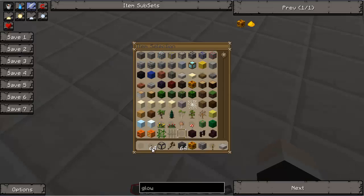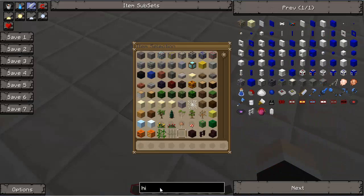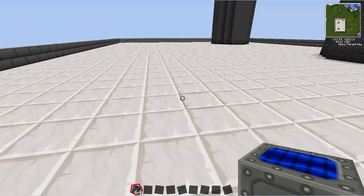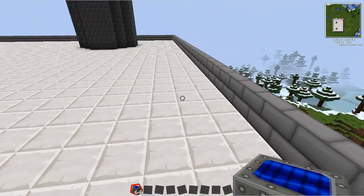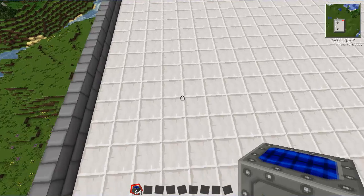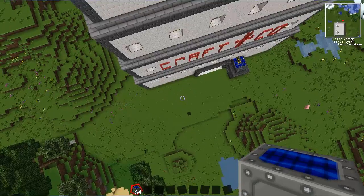Just in case you didn't know, I am using creative for this whole build — it's just for aesthetic purposes and for fun mainly. We're going to use the high voltage solar arrays, which is the best solar panels you can get. Each one is just 8 medium voltage arrays. Each medium voltage is 8 low voltage and each low voltage is 8 normal. Because 1 medium voltage is 64, so multiply that by 8 and you get however many is in this. So let's go ahead and set up a solar panel system.